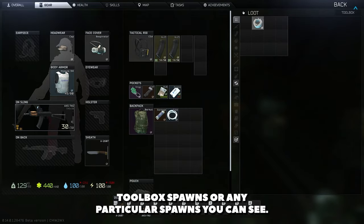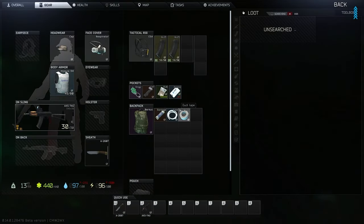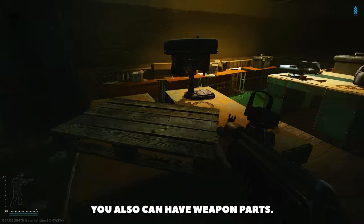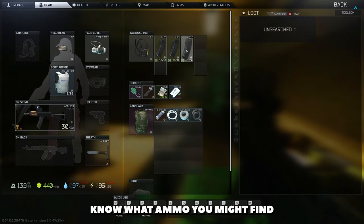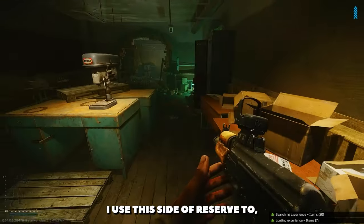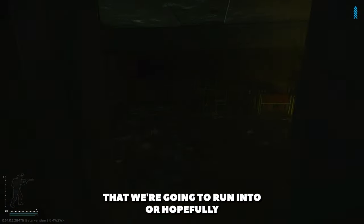As we go through, I will tell you if there are going to be toolbox spawns or any particular spawns that you can see. So there's loot spawns all around here — a toolbox can spawn there, toolbox here. In here, you can have toolboxes all around. You also can have weapon parts. Never know what ammo you might find. I use this side of reserve to fill up the bag, and there is a chance to find some pretty decent items around here, especially with the amount of duffel bags that we're going to run into.